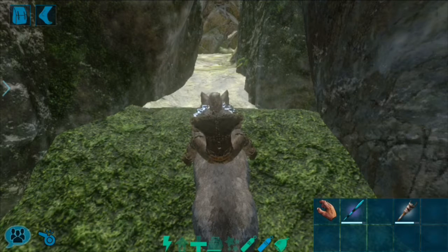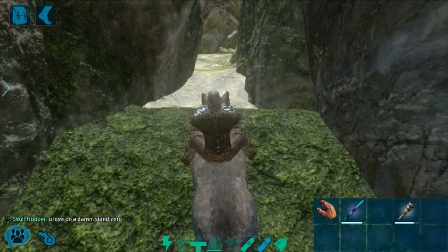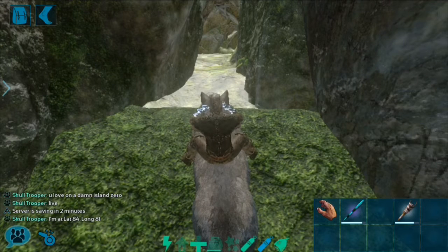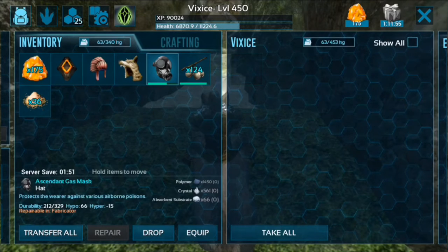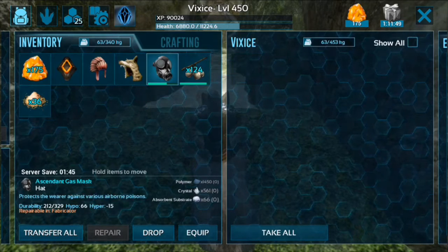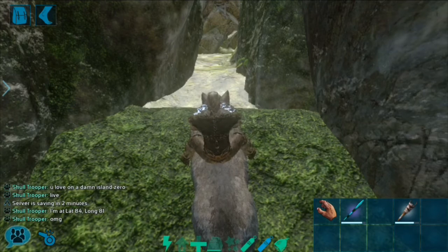Even if you aren't ready to solo run swamp cave, I'm still going to give you useful tips for when you do and for what you will need even if you aren't doing it solo. The first thing you need, which I didn't bring, is Chiton armor, because you basically are going in a cave with bugs, so why not bring something that they are. But if you're going to do that, you have to bring a gas mask. Another way to get in without using a gas mask is having three parts of the scuba gear and two parts of the ghillie.